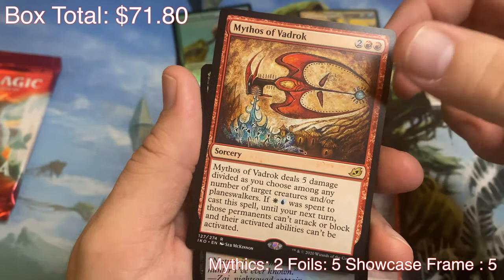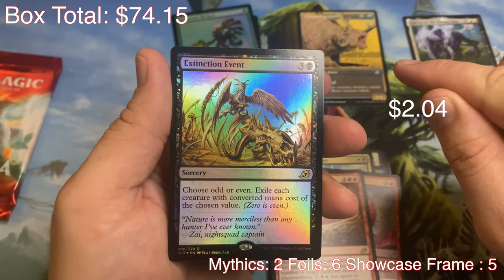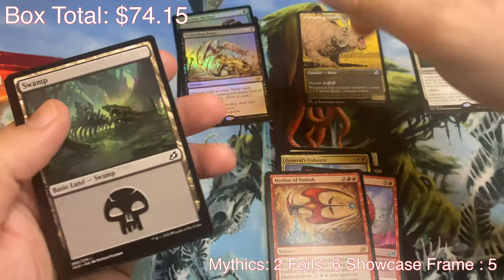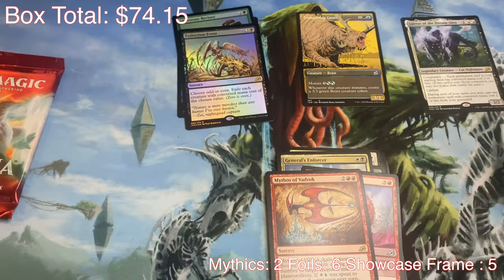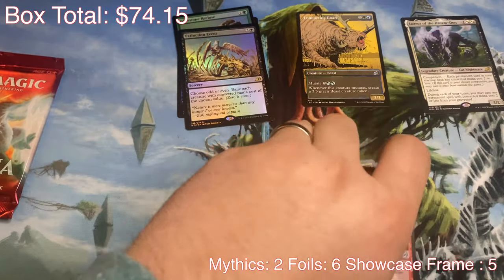And we have a Mythos of Vadrok and a Foil Extinction Event — very nice. That's probably something. Look at that, that's a good card too. Choose odd or even, exile all permanents with that mana cost. Nice, very nice. Double rare pack, one was a foil. I like that.